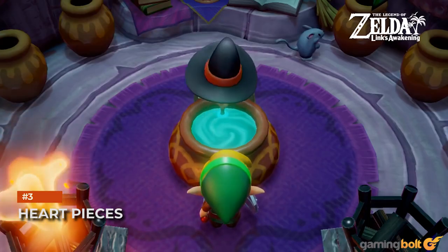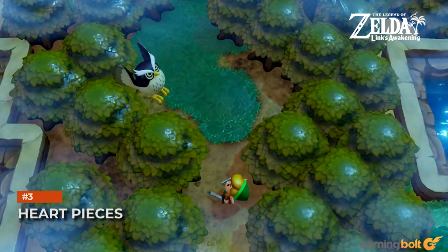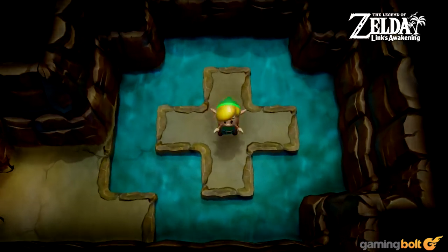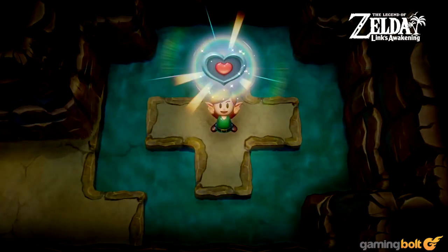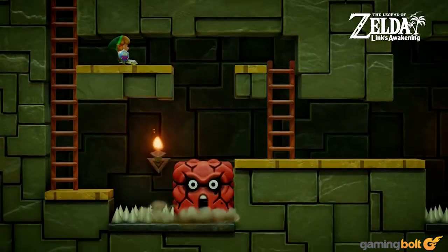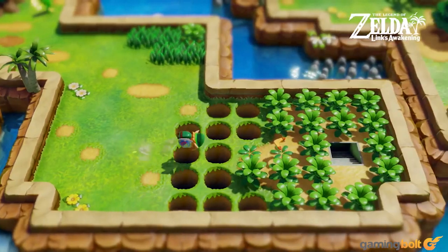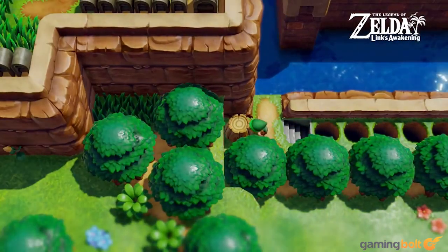Heart Pieces. This is something that's second nature to anyone who's played a Zelda game before, but it's still worth mentioning. Scattered throughout Link's Awakening's world are Heart Pieces. Collect four of them and you add an extra heart to your life. Always be on the lookout for these — look for caves, hidden rooms, nooks, and crannies. Basically, explore your surroundings thoroughly to make sure you're not missing any Heart Pieces in your vicinity.